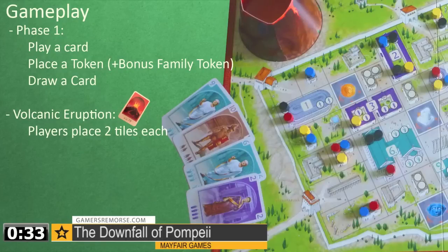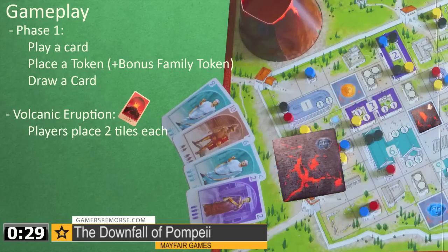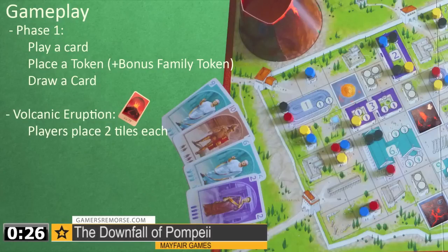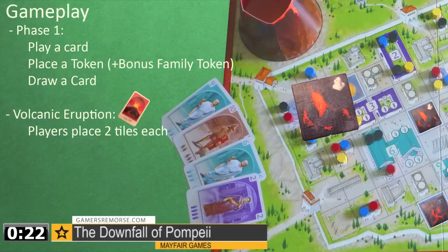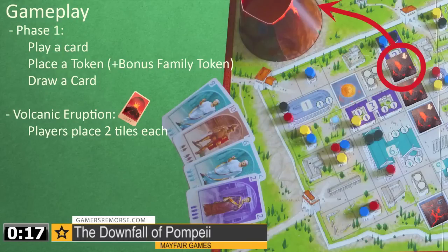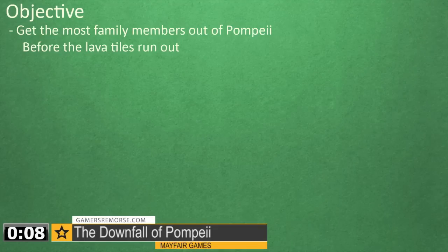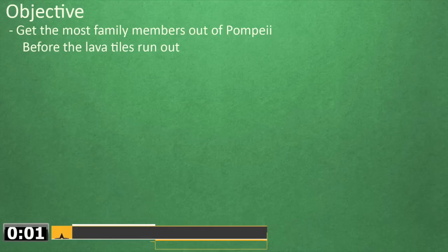All players place two tiles on the board to begin, based upon the icon on the tile randomly drawn. A player can place the tile on any adjacent square to an existing tile with the same icon. When a tile is placed on a location with player tokens on it, the tokens are added to the volcano. Then phase three begins. Players draw and place a tile, then perform two movement actions. The objective is to get the most of your family members out of the city gates by the time all lava tiles have been drawn from the bag. May the luckiest Roman win.